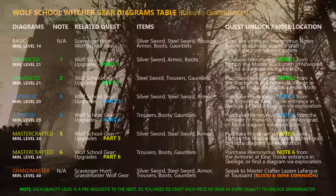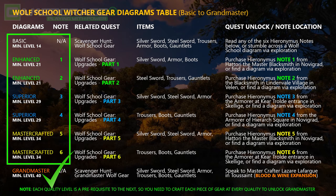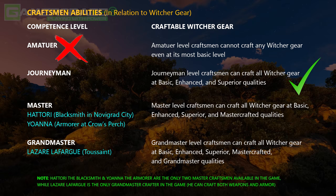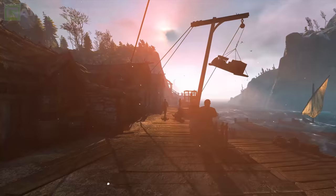Lower qualities of the Wolf School Witcher gear are prerequisite to the next. To be able to craft the top tier Grandmaster quality, you first need to craft every quality level from basic to Mastercrafted. Only then will the Grandmaster option be accessible. Amateur level craftsmen cannot craft any Witcher School gear even at their most basic level. You need to visit journeyman-skilled crafters who can piece together basic, enhanced and superior Witcher gear, while Mastercrafted and Grandmaster equipment can only be crafted by Master and Grandmaster level crafters respectively.